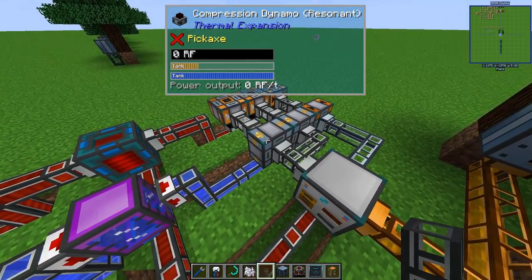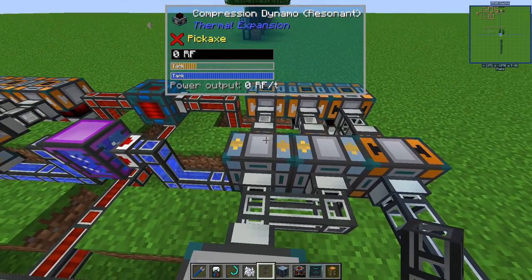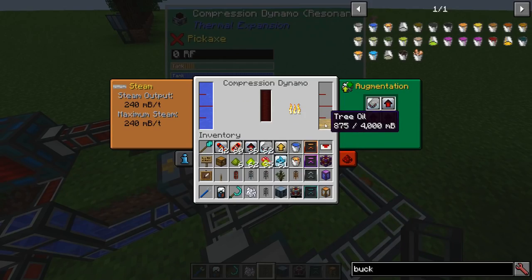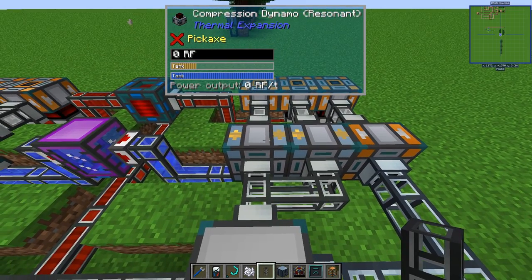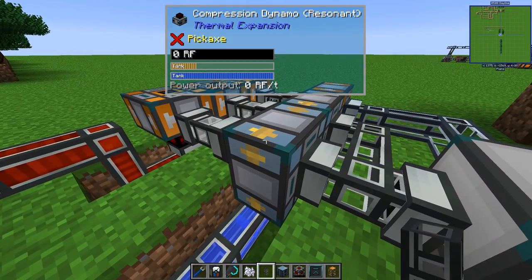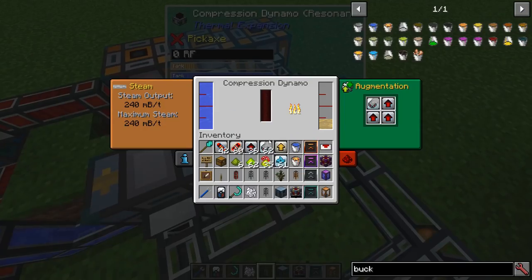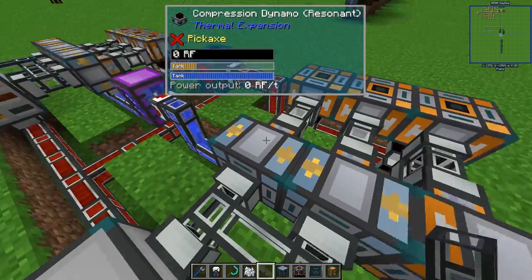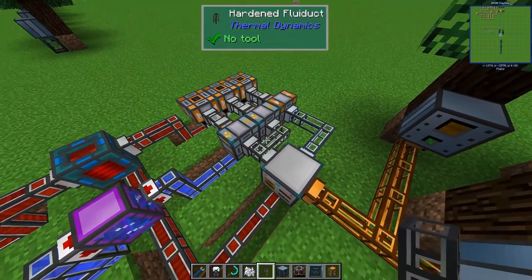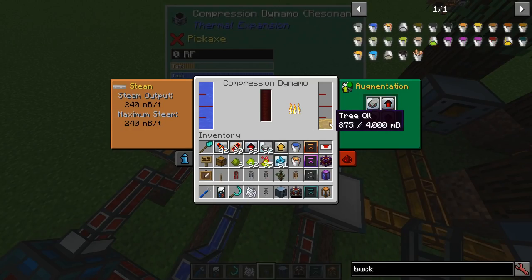The next step is to balance the number of compression dynamos. In the beginning when I did these tests, I didn't get any buffer in the internal tank — it always ended up with these two being faster than the still. But then after a long period of testing, they actually managed to keep up, and now I'm slowly building an internal buffer, and I think that's a pretty good pace. I tried with three and some different setups, but I think this one is actually compact and easy to handle with only two connections.